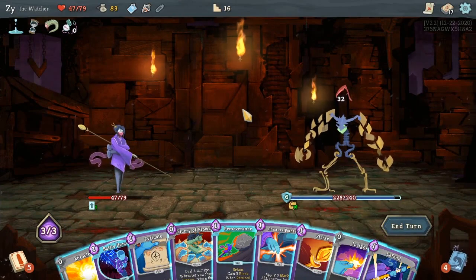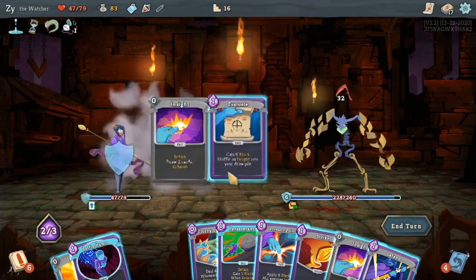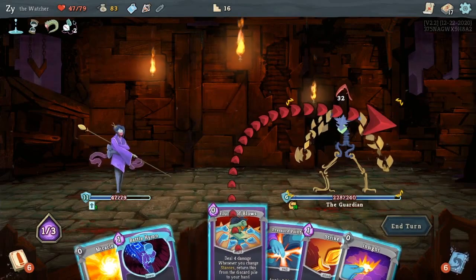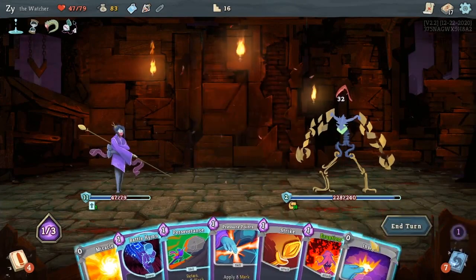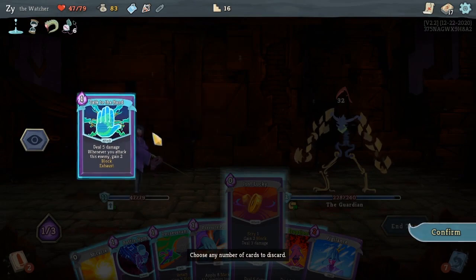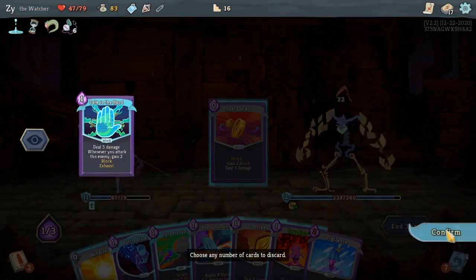We play less than three cards on previous turns, so Pocket Watch draws us a whole bunch of cards. I think I just didn't know how Scry worked at this point. If I wanted to discard it from the top of my deck, I would click on it and then hit OK.